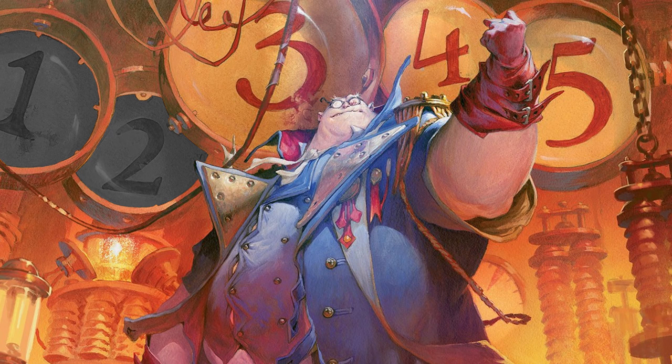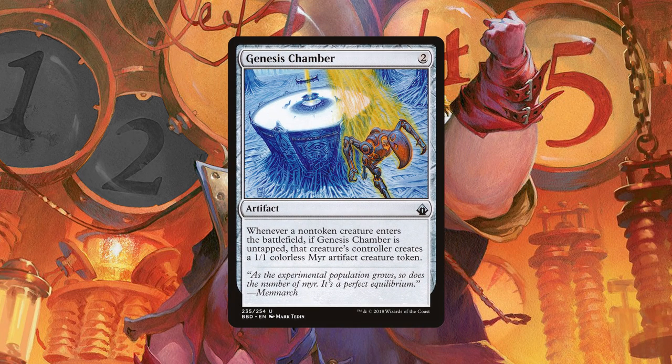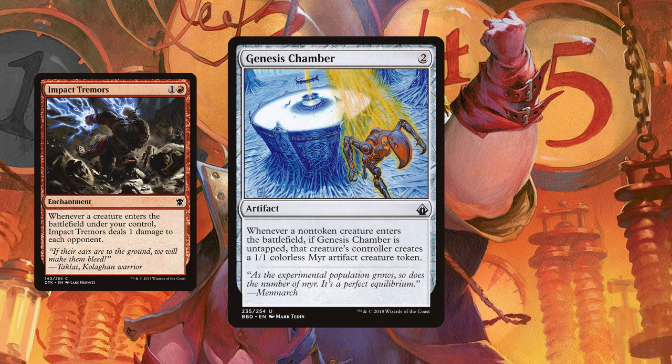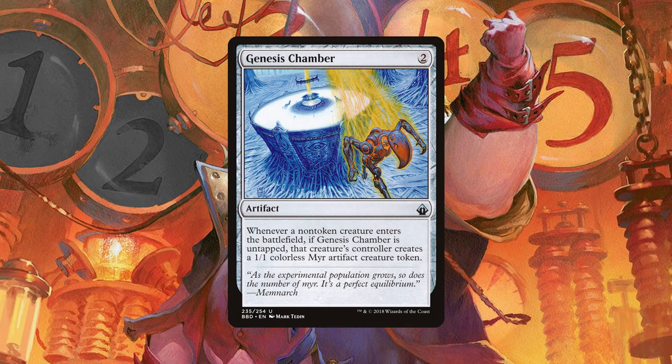At number 3 we have a card that lets us double all of our ETB triggers for free, in a way. This card is Genesis Chamber. When a non-token creature enters the battlefield, its owner creates a 1/1 Myr artifact creature token. So this is symmetrical — that's its real cost. Other than that, we'll be doubling all of our Impact Tremors triggers every time we dash, and we'll be creating an army of chump blockers beside it. Not too shabby for a 2-mana, $1 artifact.